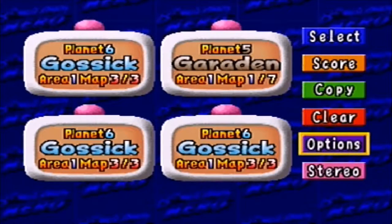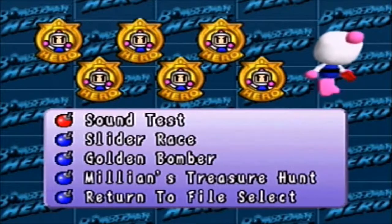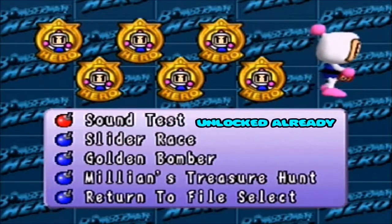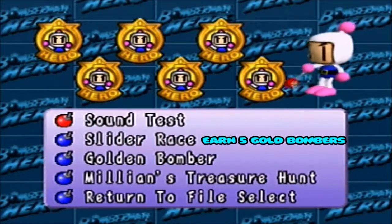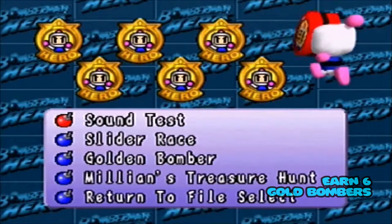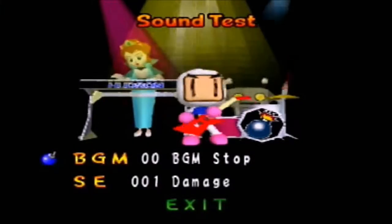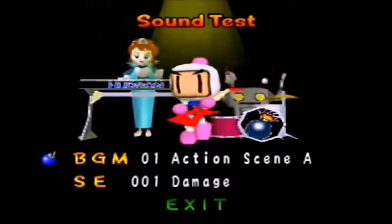Anyway, the point of the video today and the next few videos: we're going to go through options, we're going to select our file. And you can do this once you've gotten Gold Bomber on each of the planets, or on any of the planets. When you get the first planet, I think you get a sound test, or maybe you have to get Gold Bomber on the first two planets — I don't know how it works, really. But let's go ahead and look at sound test real quick. Basically, this has every music, every sound in the game. For example...